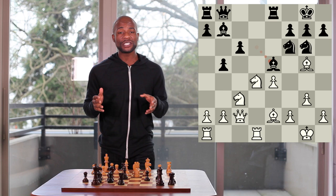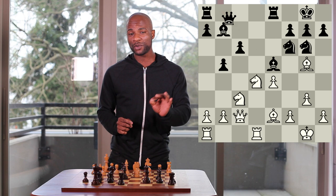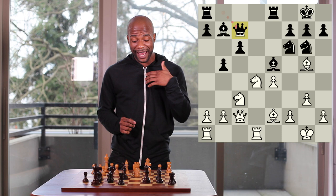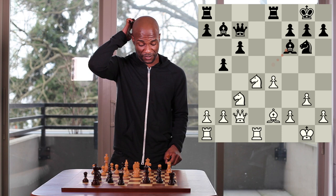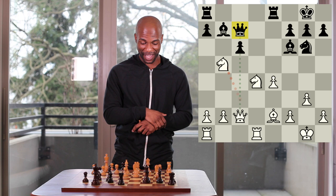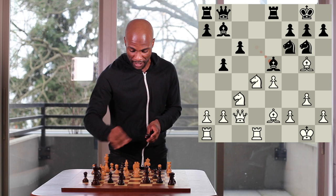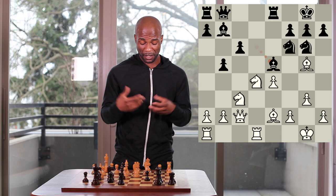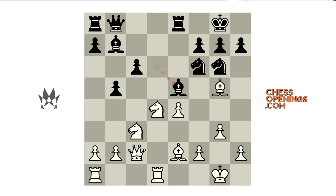Bishop to e5 was played, and now this is a perfect example of one of the benefits of bringing the queen to b8 rather than to c7. If black had played queen to c7, white would now be able to play the move bishop takes f6, and now black would be threatened to recapture with the g pawn, since if he were to recapture with bishop takes f6, white could now win a pawn with knight cxb5, making use of the queen's placement on c7 and the opportunity provided by this pin on the c pawn. However, since black had chosen queen to b8 rather than c7, no such opportunity applies.